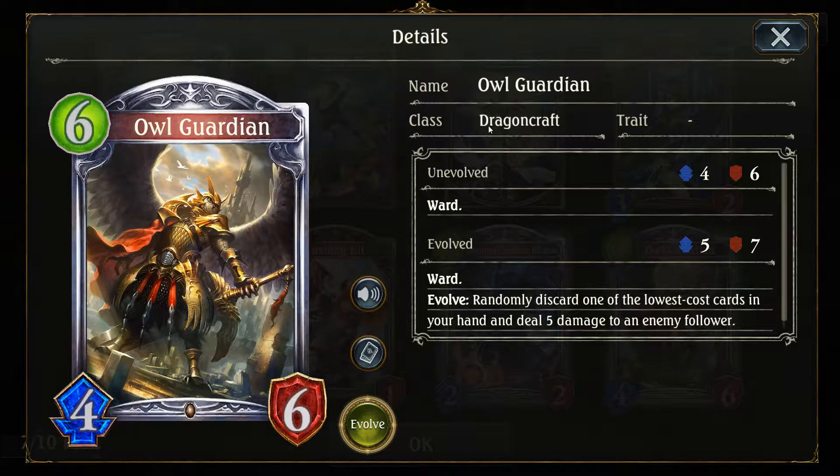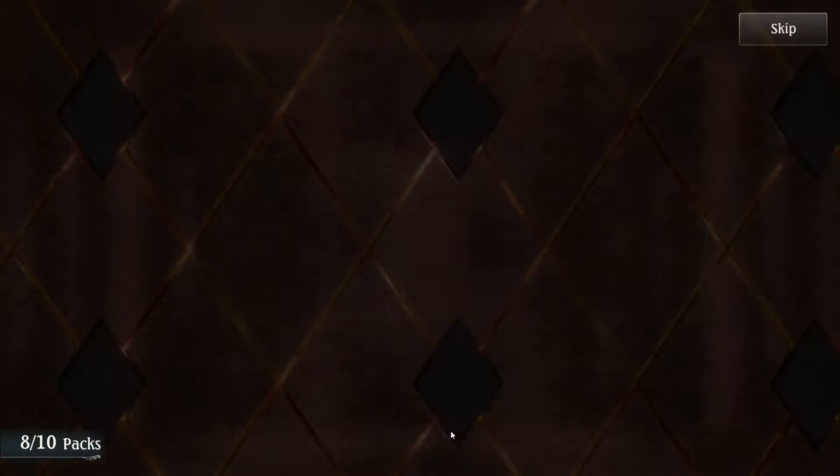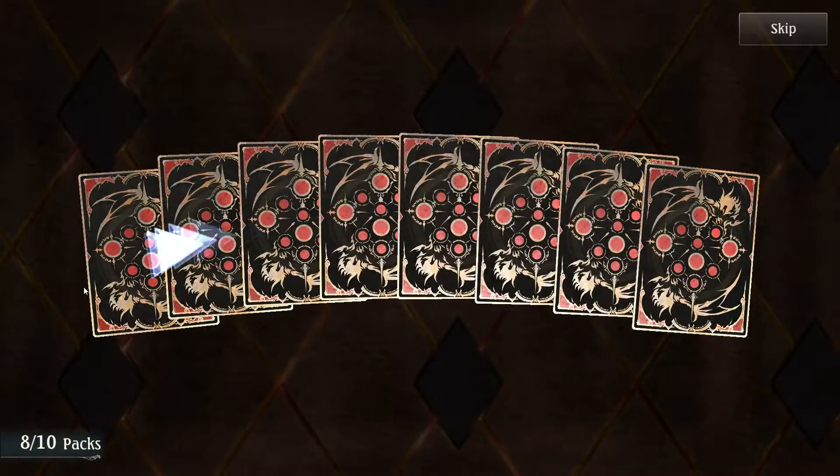Owl Guardian — but this time the owl is a dragon. What? It just makes no sense. Randomly discard one of the lowest cost cards from your hand, deal five damage to an enemy follower. Whoa, that seems very good, especially since they're really pushing the discard mechanic.